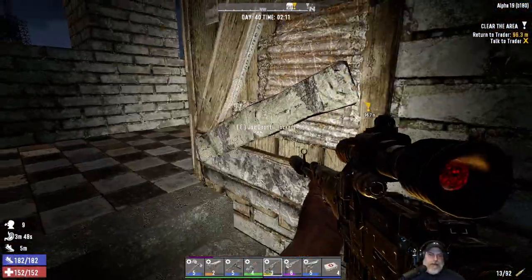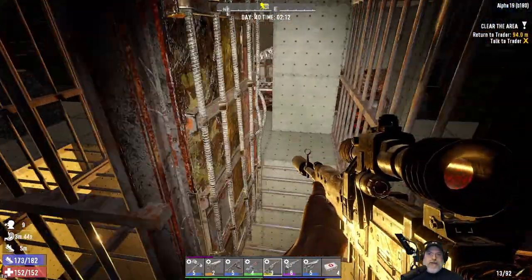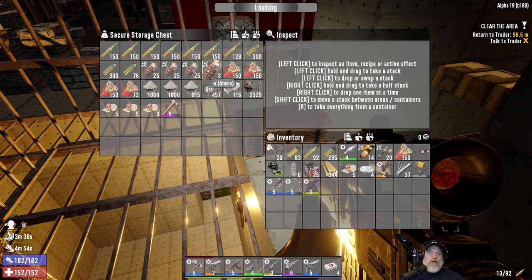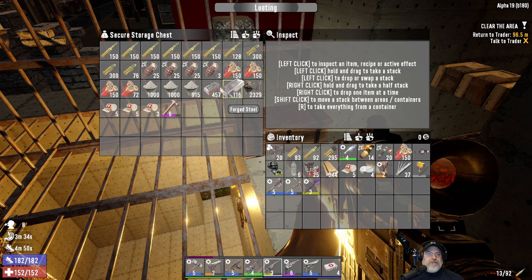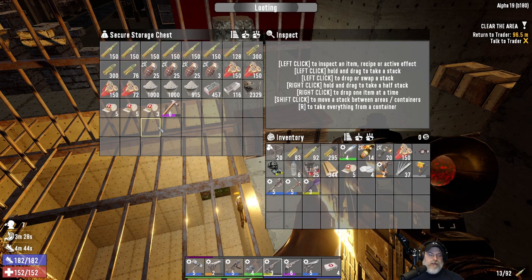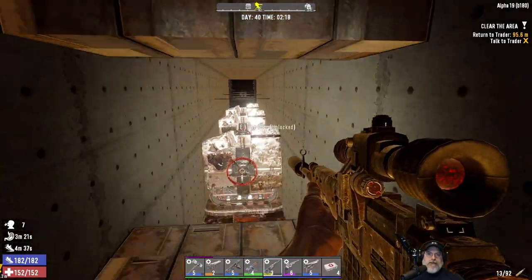Let's head on down here and I'm just going to put these other nades in here for the moment. That gives us a total of three stacks and then a couple more grenades for Horde Night. We've got 116 steel in here and plenty of iron and concrete, some extra meds — we're pretty much good to go when Horde Night starts up.